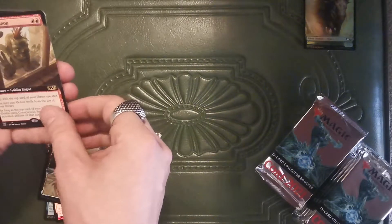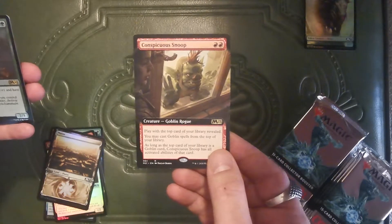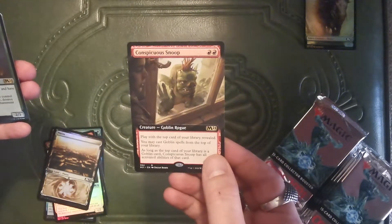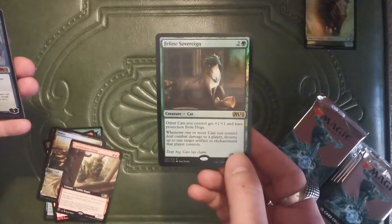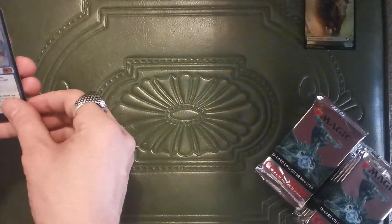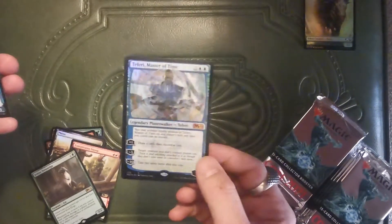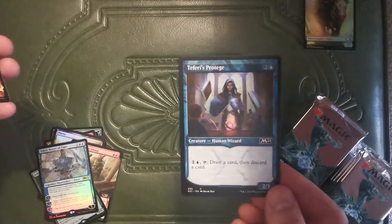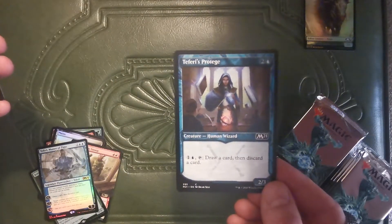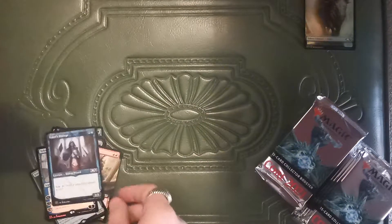Alright, we're into some of the rare cards. We've got a full screen Conspicuous Snoop — no pants gang. We've got a foil Feline Sovereign. It's a frickin' foil Teferi. No big deal. We've got some Teferi's Protege. I'm guessing this is coming out of the Planeswalker decks.